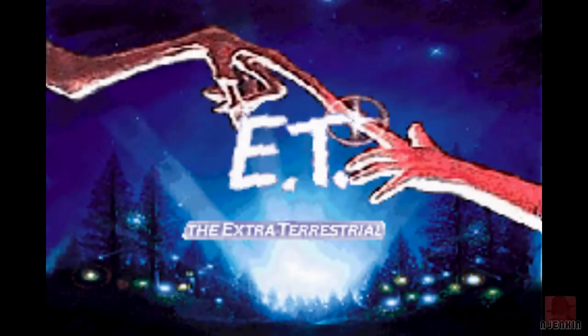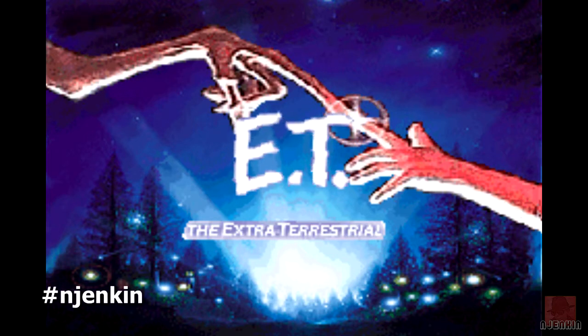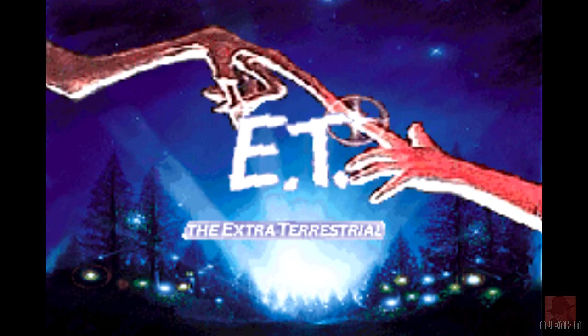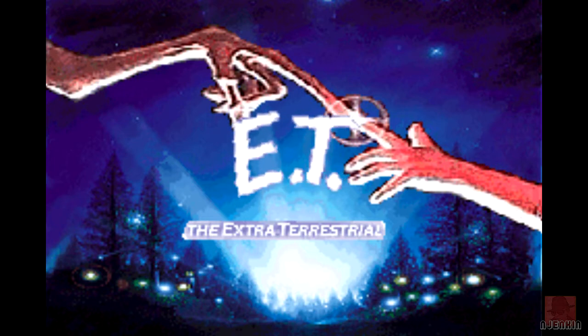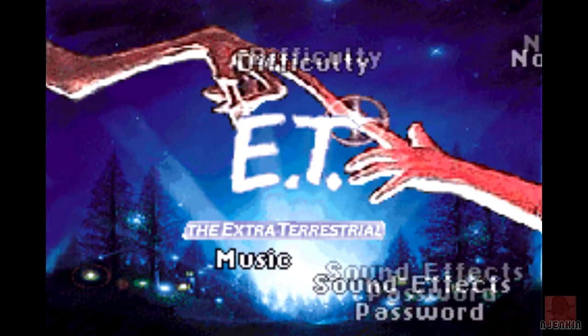Greetings everyone, thank you for joining me. My name is Nick, and this time round we're having a look at a review on the Game Boy Advance. It's E.T. The Extra-Terrestrial, published by New Kid Company in 2001, and based on the very successful film directed by Steven Spielberg in 1982. The music on that one was by John Williams, who's fantastic — also did the music for Star Wars — but the music isn't replicated in this game, probably some sort of licensing thing.